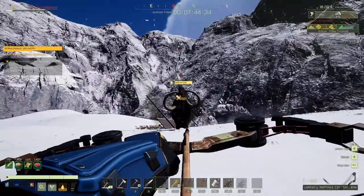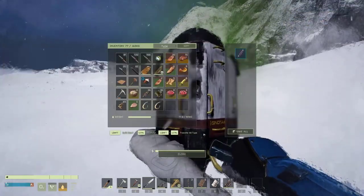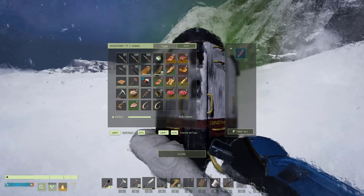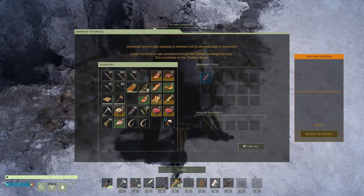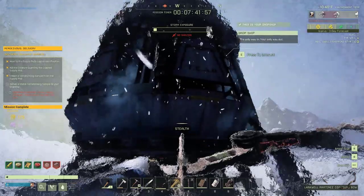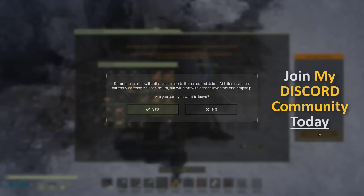Once you've killed the mammoth boss, take the terraforming fledged sample from the drop pod and carry it back to your dropship. Insert the fledged into your dropship cargo and wait for the mission completion reward to show on your menu. Once the mission is complete, you're free to leave the planet.